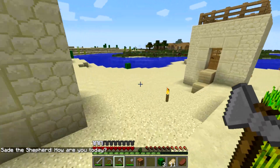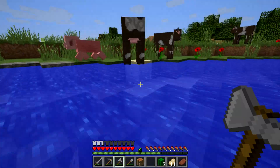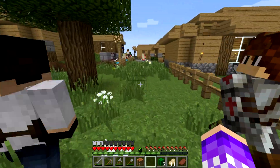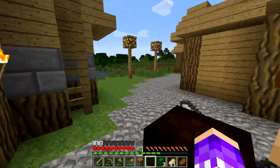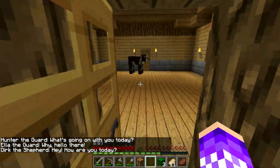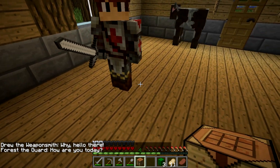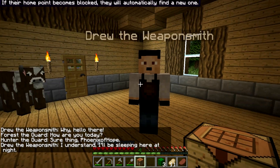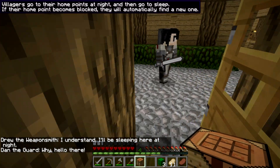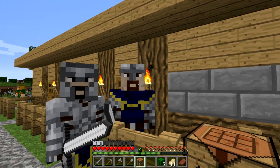I'm bringing Drew and Hunter back to my village. Come on — just don't hit yourself on a cactus, and don't drown either! They're following me. I'll put them in my house, which I believe is this one over here. Oh — who is this? Forest! Okay, Forest, set your home and stay here.